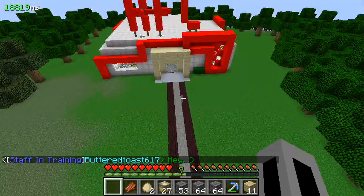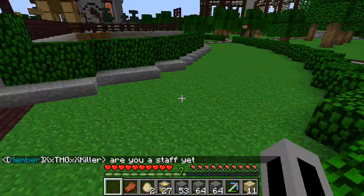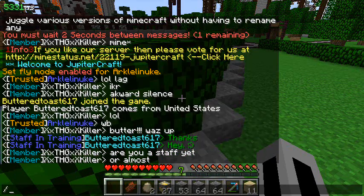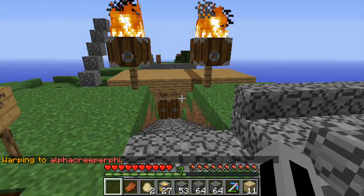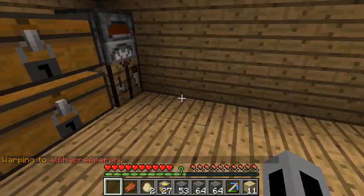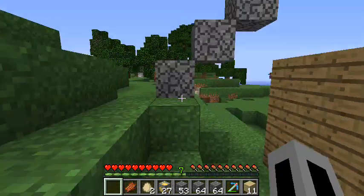Our first stop is my first house that I built on the server. It's now a frat house — it's warp alpha creeper phi. That warped pretty quickly. This is the first house I built; it's within a person's walls. I kind of know the person in real life, or at least some people know him better than I do.